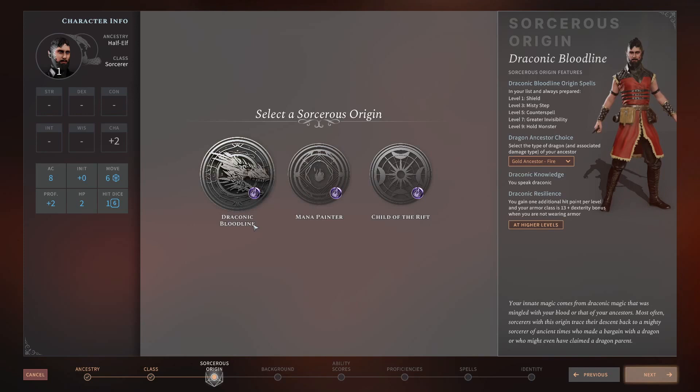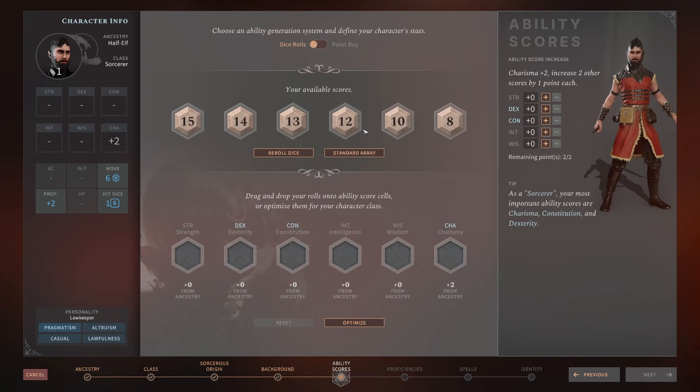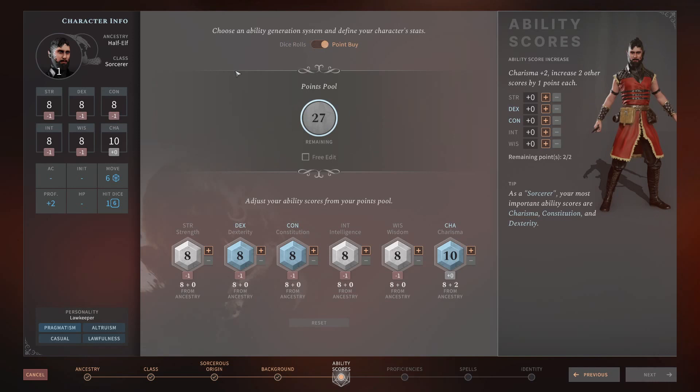Background remains the same — take whatever fits your character and group. I usually prefer the Standard Array or Point Buy for balanced groups. For stats, prioritize Charisma as high as possible — max it to 20. Then put the rest into Constitution, then Dexterity. Constitution to 18 is nice but not required. That's the min-max approach, but you can adjust.